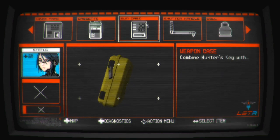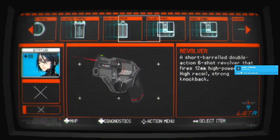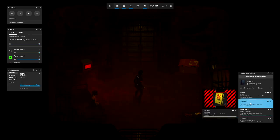The weapon case looks like a yellow box with a padlock on it. Using the hunter's key on it unlocks it and gives you the revolver, and once you have it you're good for the achievement — 100 gamer score. And that's all there is to it.